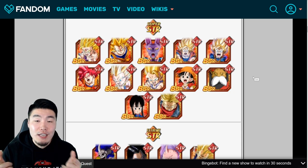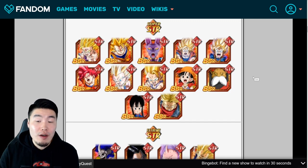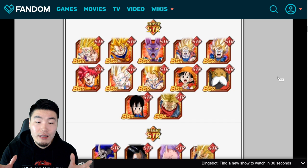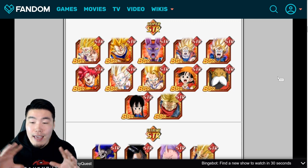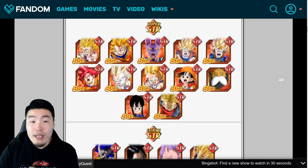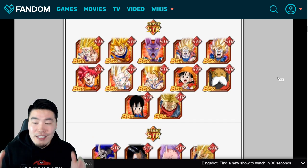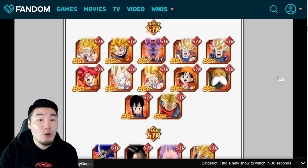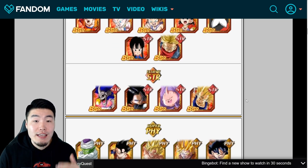For STR types, number one no question is STR Toppo. Just like Dyspo, he doesn't have his Extreme Z Awakening on global yet, but I expect it to come sooner rather than later, probably sometime next month. With the EZA, he is in my opinion the best support unit in the entire game when you consider everything he does — he's a great support unit, gets a solid amount of damage reduction at 40% when below 70 HP, debuffs the enemy's defense by 70%, and just does a lot. He fits on some of the best categories in the game.